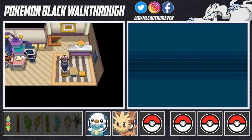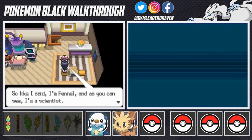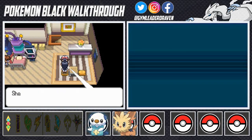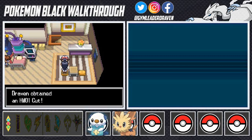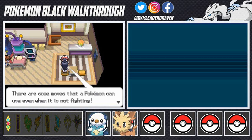She says she's a scientist and the subject she's researching is trainers. Professor Juniper is her friend from college and asked her to help us. She gives us something to help — HM01 Cut. With this hidden machine you can teach your Pokemon the move Cut, which can cut down small trees. You can use a hidden machine as many times as you want, unlike a TM, but it's difficult to make a Pokemon forget a hidden move once it learns it.